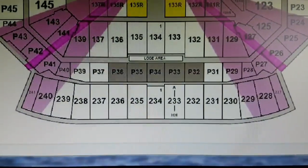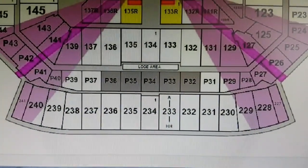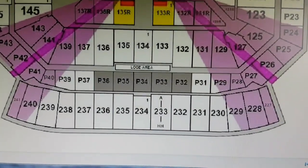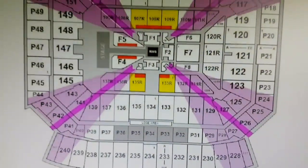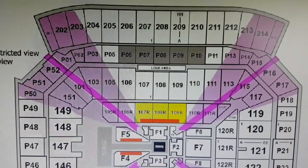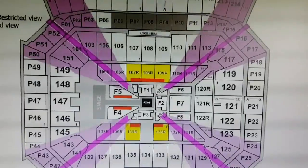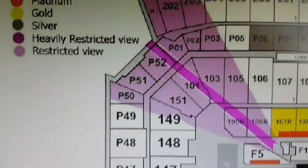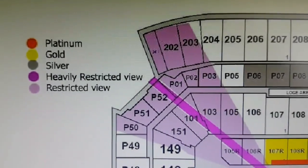Looking at the silver areas: blocks P30, P36 down to P32 face onto the ring, so those views would be pretty good. The same goes for P06 to P10 — and you may even find yourself in a camera shot at some point.